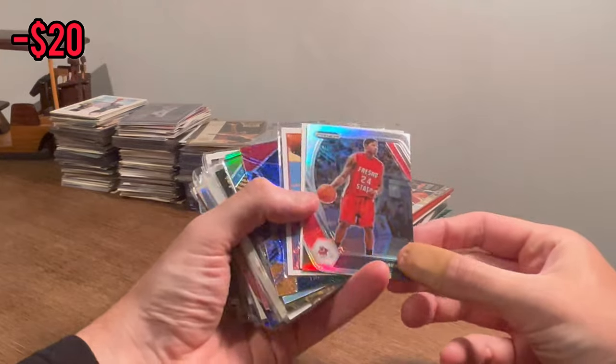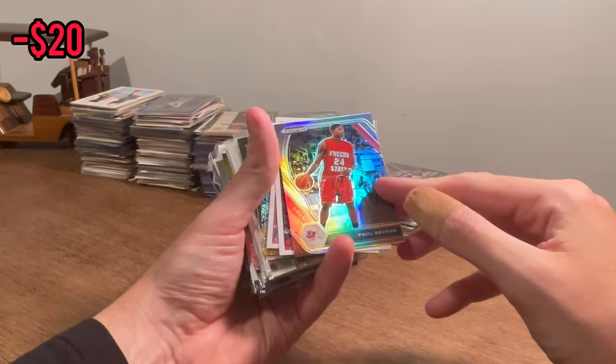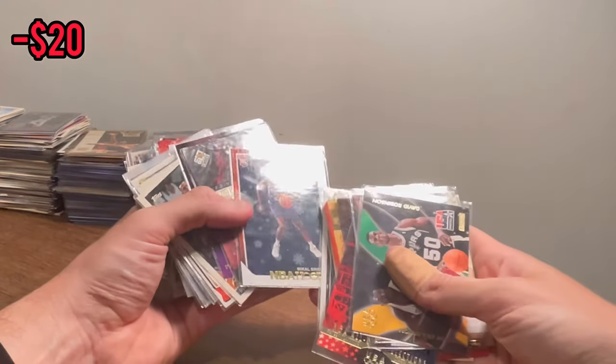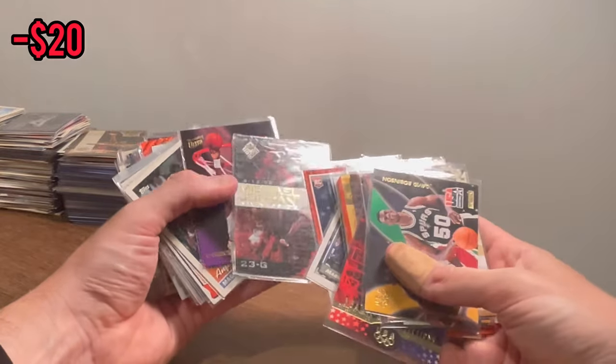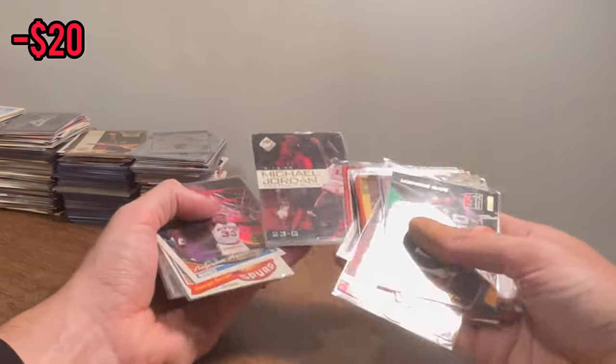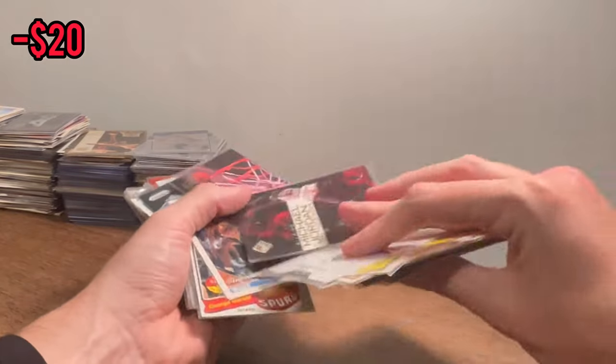Next stack. Nice Paul George silver prism there — go ahead and do that as the next Easter egg. Good luck. Mikal Bridges. Holiday NBA Hoops rookie card. Michael Jordan NBA Final Shots — very, very nice card there.